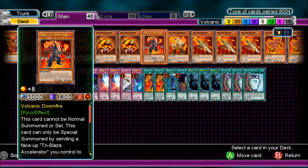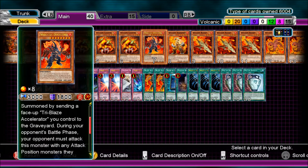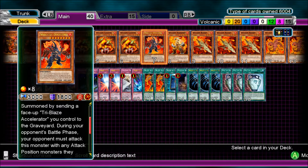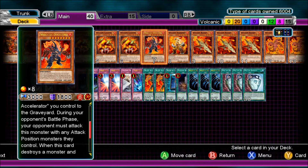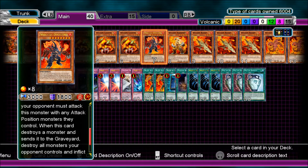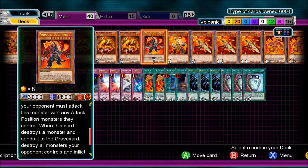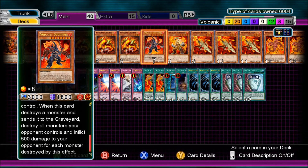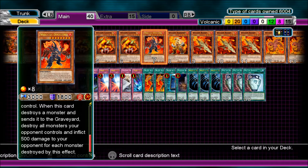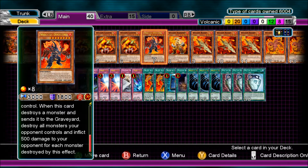Volcanic Doomfire cannot be normal summoned or set. This card can only be special summoned by sending a face-up Tri-Blaze Accelerator you control to the graveyard. During your opponent's battle phase, your opponent must attack this monster with any attack position monsters they control. When this card destroys a monster by battle and sends it to the graveyard, it destroys all monsters your opponent controls. Then inflict 500 damage for each monster destroyed by this effect. So every other monster they have is gone, plus 500 for each one.